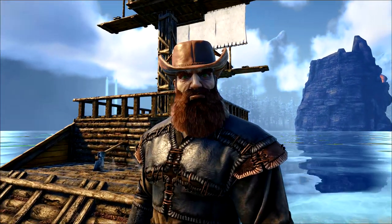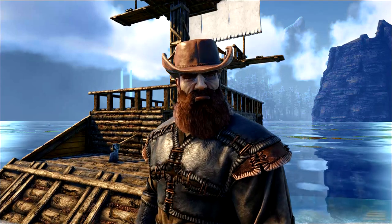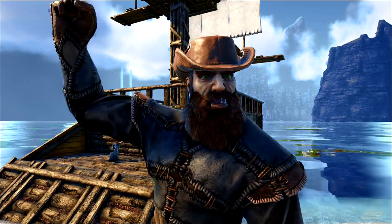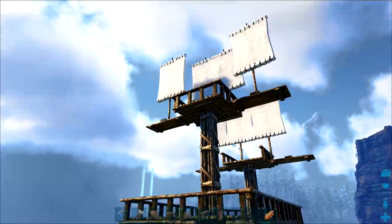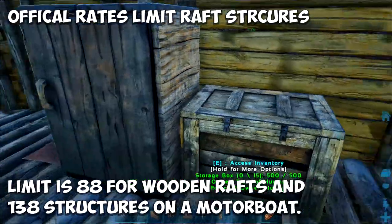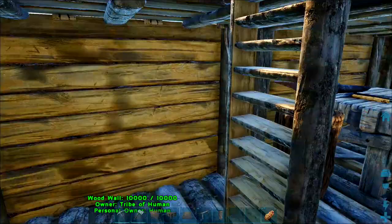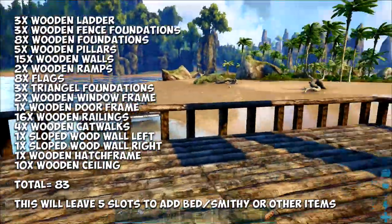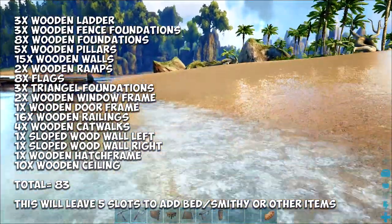Hello and welcome to Complete Games with me James, and today we're going to be doing an easy pirate ship build. I just want to say thank you very much for all the kind words on the last build guide — it went so well I thought I'd bring you another. This guide is going to be based on official rates, and the structure limit on the wooden raft is 88, so this build's going to leave you five slots over to put some beds and smithies or whatever else you need. We're not using any mods so anybody can do this build.